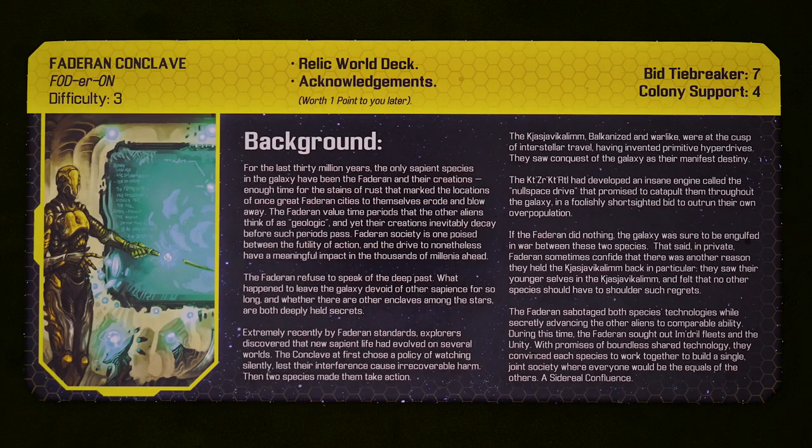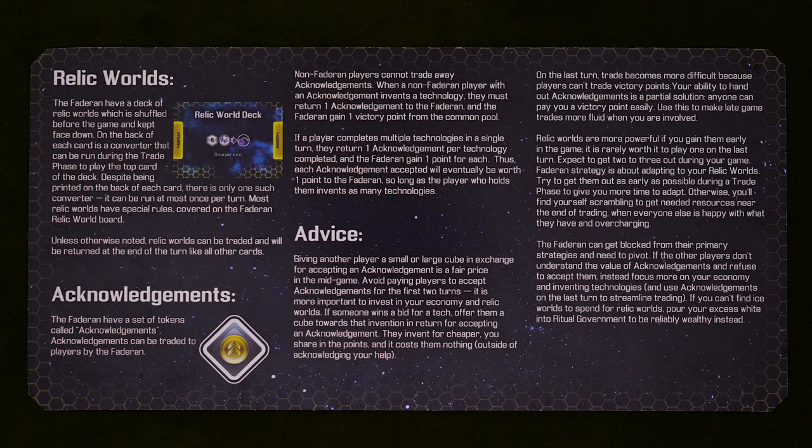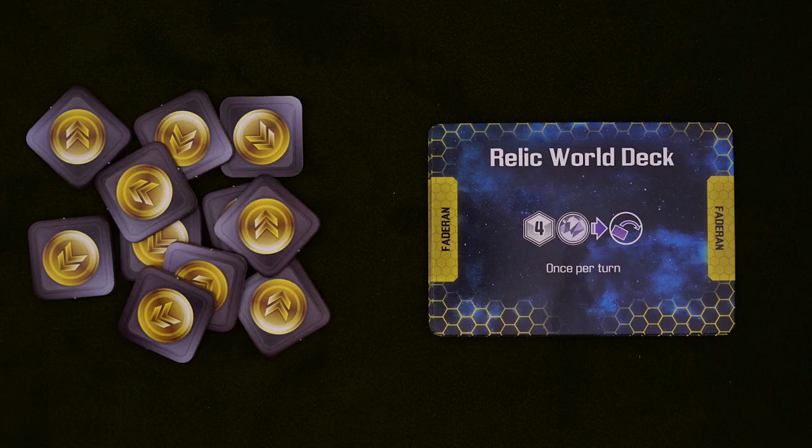The next faction to talk about is the Faderon Conclave, and if you read the backstories, you'll see that pretty much every other faction sees the Faderon as either total bros or total jerks. In any case, they're all about science, invention, and taking credit for things. There are two big aspects to their gameplay: acknowledgements and relic worlds.